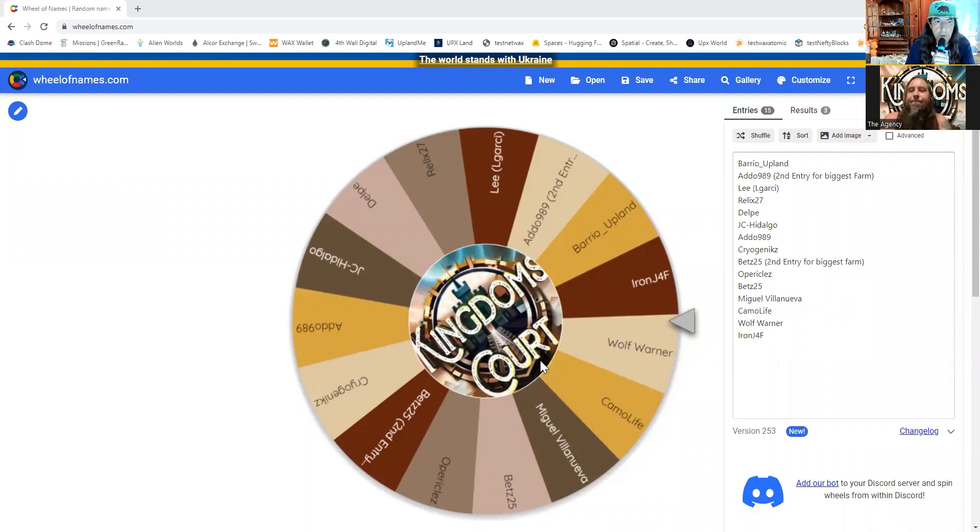Welcome to 4th Wall Digital. Me and Rob are doing a giveaway today. This is for people who play the Kingdom's Court game, which is a new game in Upland. Super contentious, apparently very exciting. I've been fiddling with it a little bit, but there's a lot of anger and happiness.